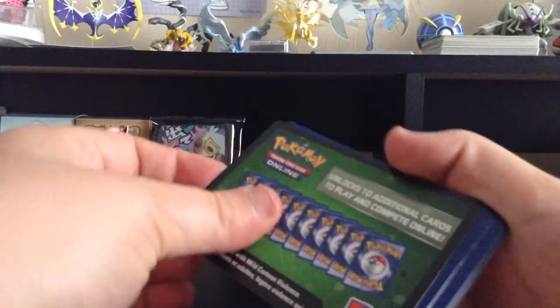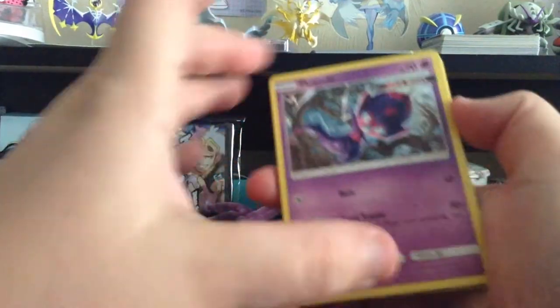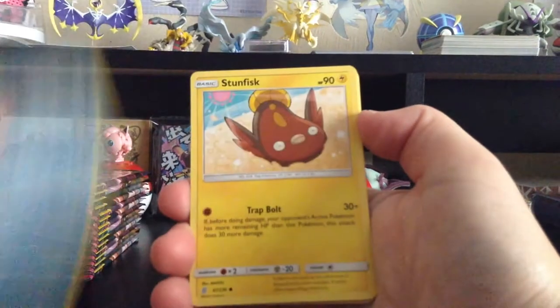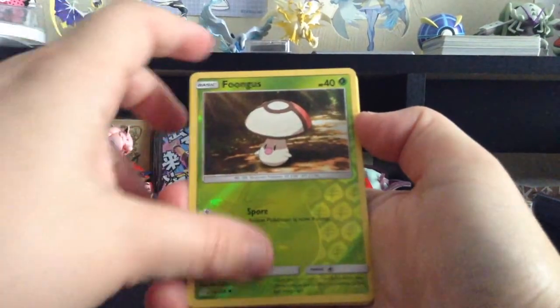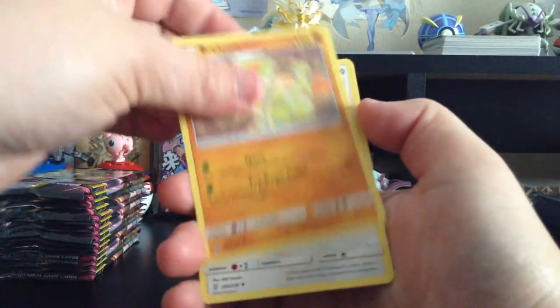Another green card. We have Poipole, Numel, Axew, Finneon, Stunfisk, Reverse Holo Foongus, Medicham, Fairy-type Energy, Breloom, Komala, and Delmise.